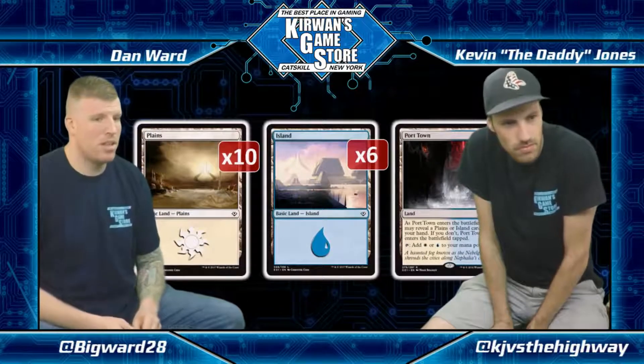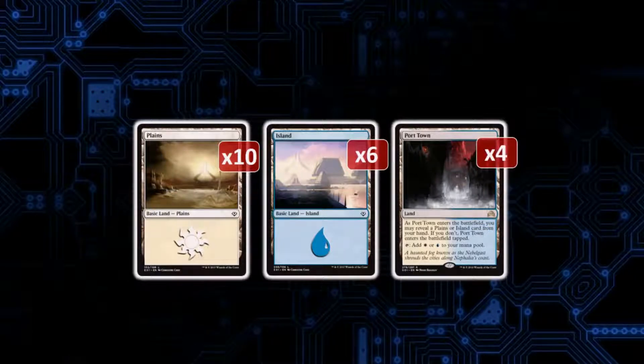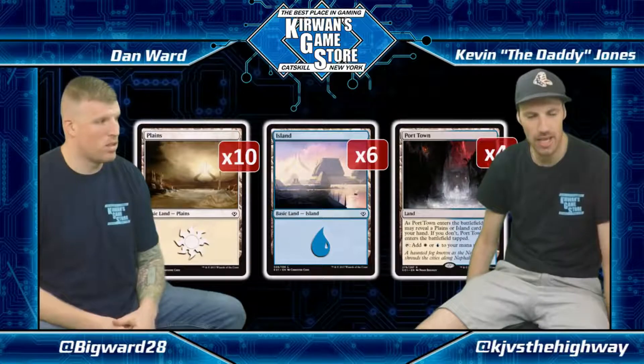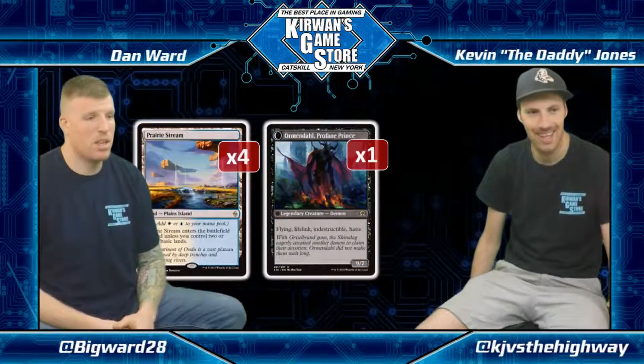The mana: ten Plains, six Islands, four Port Towns. The Plains are mainly because we have a ton of double-white and we want to be playing three-drops with Inspector on turn one. There might be one too many Islands and not enough Westvale Abbey. You need about 16 sources for double-white on turns two and three — there are 18 white sources, so that's fine. Port Town just helps smooth out the mana; with a ton of basic lands it should come into play untapped basically all the time.